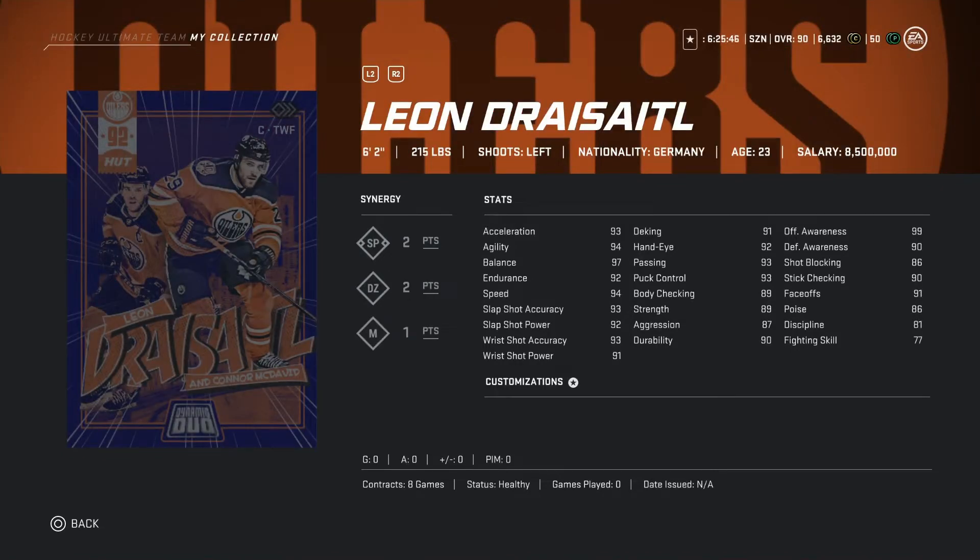No surprise here — the second best player is Leon Dry Cider, coming in at 6'2 215 pounds. Looking at his synergies: SP two points, TZ two points, M one point. He is a complete beast. I wish I would have packed him but I had no luck in this event. Acceleration 93, agility 94, balance 97, endurance 92, speed 94. And you can even get him playing with Connor McDavid — they're gonna play amazing.